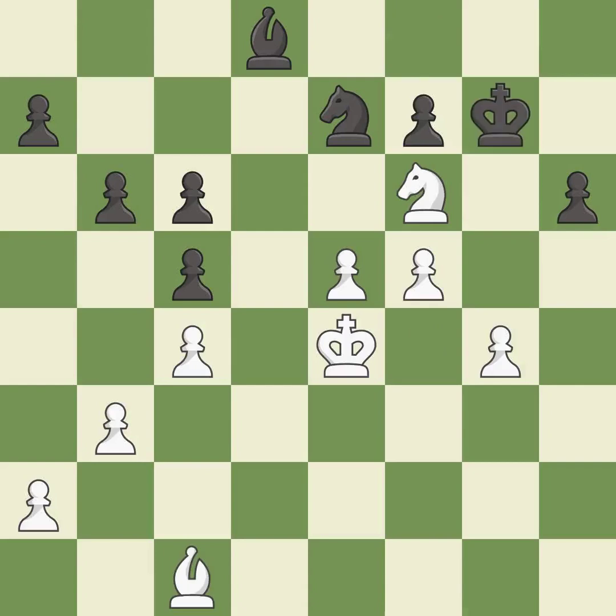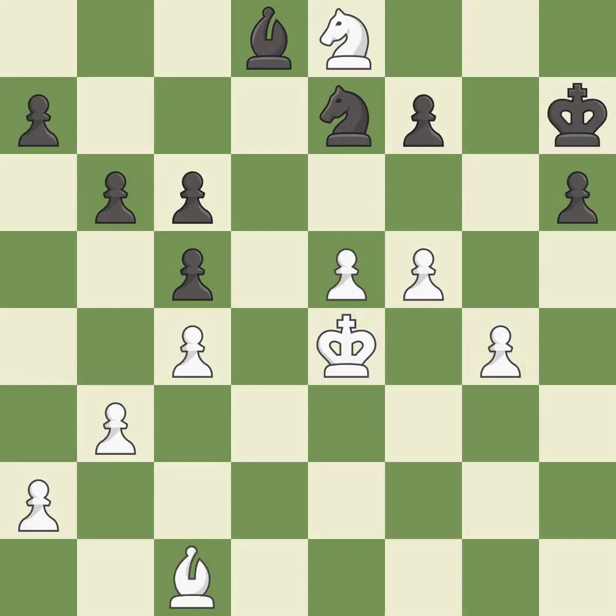This defends the attacked pawn — it is best. One of the best moves — it is excellent. This steps away from the checking knight — it is excellent. The knight now occupies an outpost, a secure square in the opponent's territory.